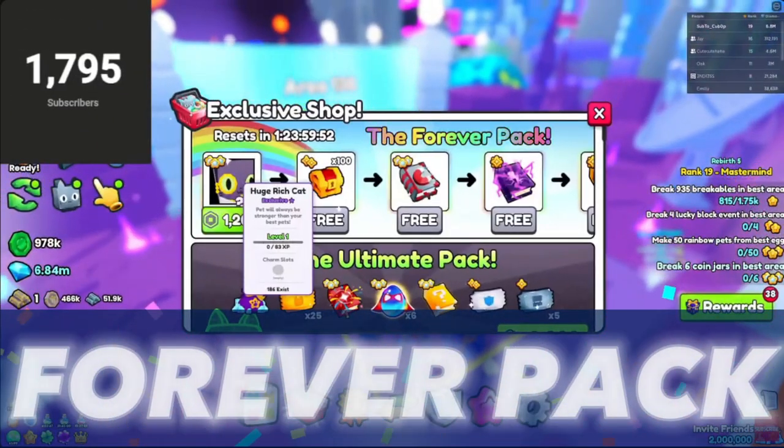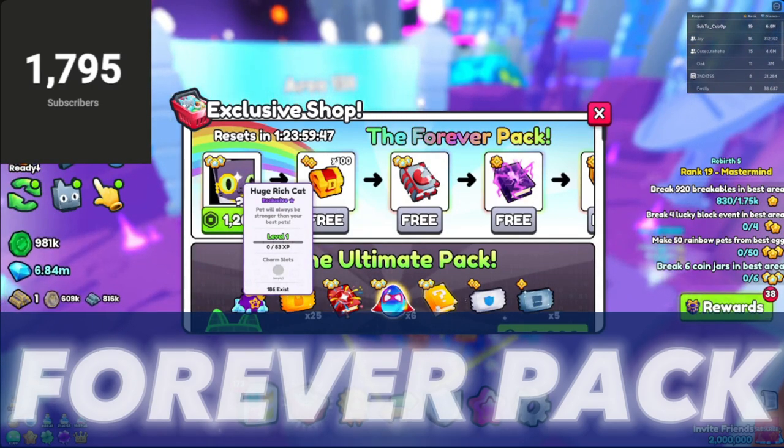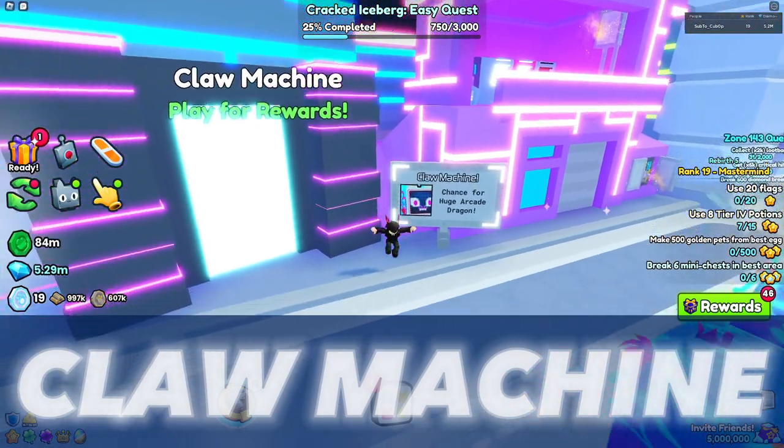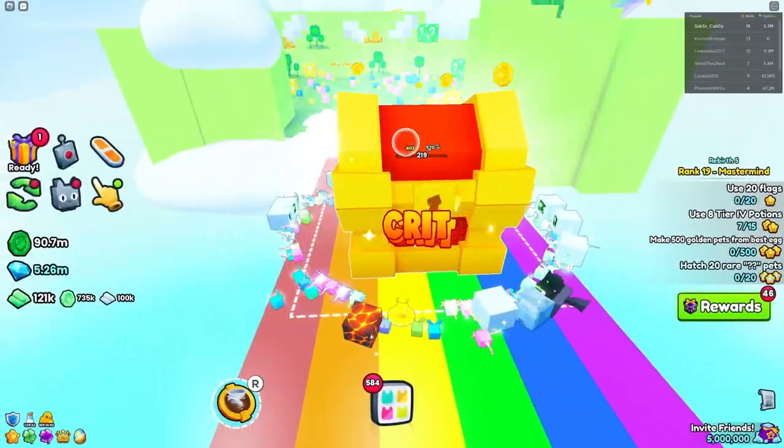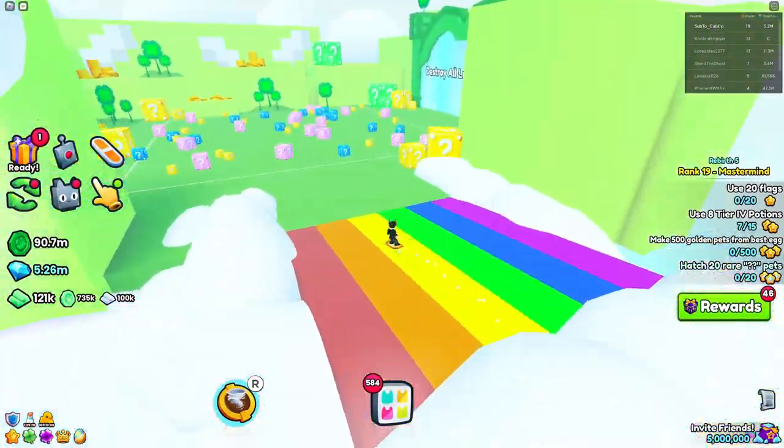The only pay-to-win way of getting a huge in this video is through the forever pack, which can yield a huge rich cat for cheap if you are lucky enough. The claw machine in Area 143 can potentially get you a huge arcade dragon, however, in order to play it, you need an arcade token.